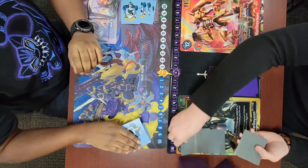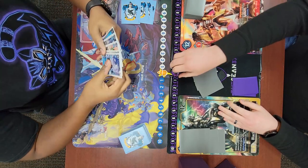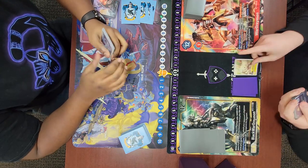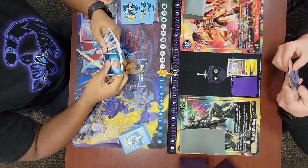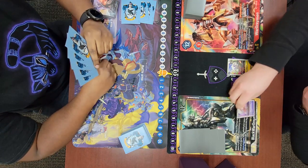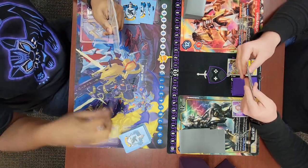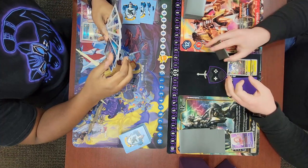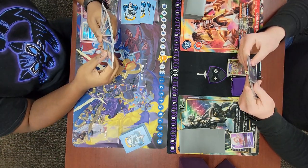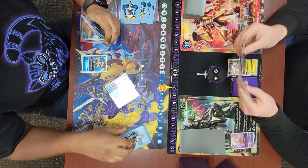What's up everyone, today we have a Blue Hybrid versus Cherubimon match. I won the die roll so I'll be going first. I hatch my Upamon and digivolve into Salomon, then play a Mimi for my hand. I have kind of an awkward hand — about three hybrids and a Deathclaw. My opponent starts out by hatching an Upamon and digivolving into BT6 Strabimon.